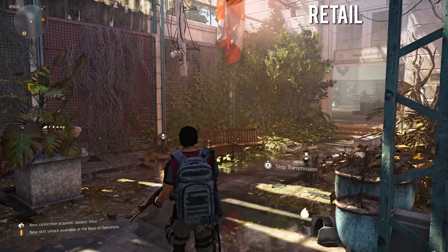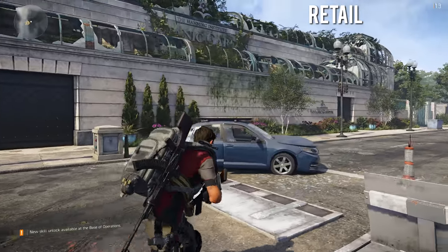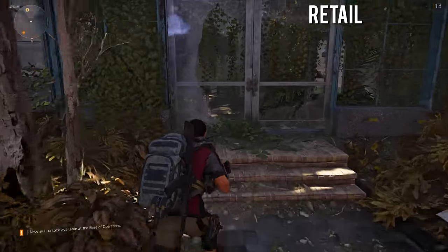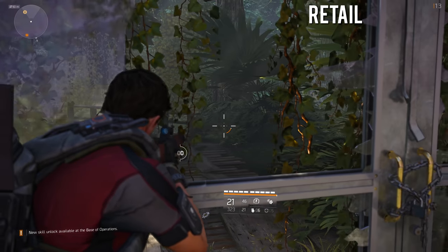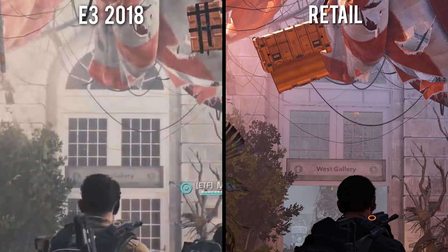Unfortunately, that entire jungle exhibit has been cut from the final game and is completely inaccessible. I've looked all around the Botanical Gardens building for a secret doorway, but you can clearly see by peeking through the small doorway from the demo that the area is not a playable zone. The hallway directly after this jungle exhibit, however, appears almost identical, except for a small change to the crate hanging from the ceiling.